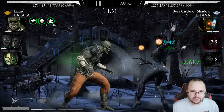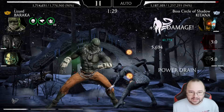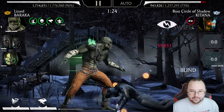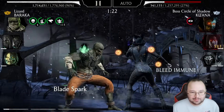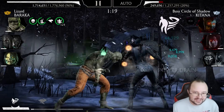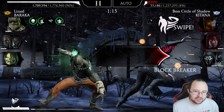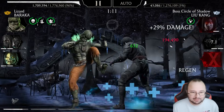Something crazy. Anyways, 84 stacks. I'm getting stronger and stronger. I want her to bleed. I want X-ray — yes, X-ray for free. Well, it costs one bar of power, but it's okay. You can see how easy this fight is. I want to observe the healing of Noob once he tags in, because he didn't really heal much. Lizard Baraka is getting absolutely busted.